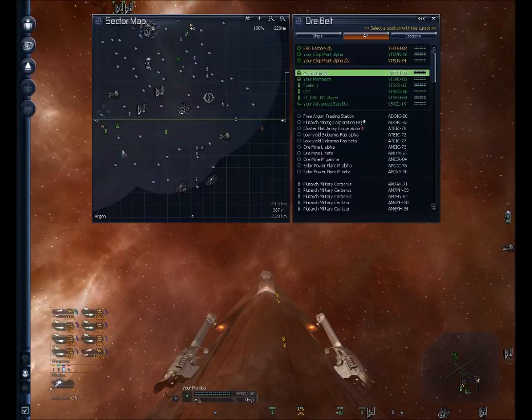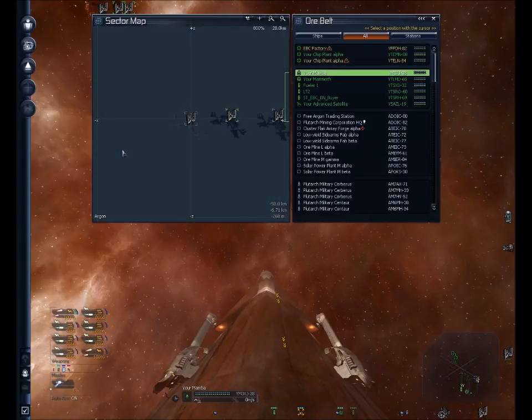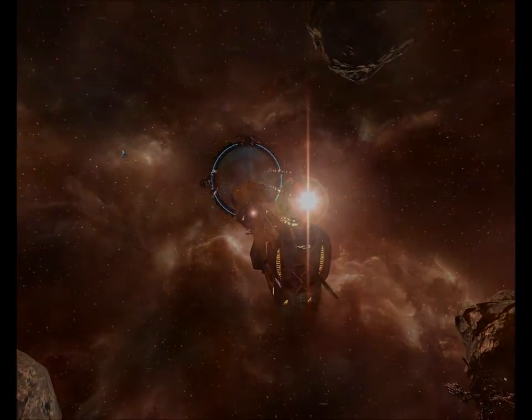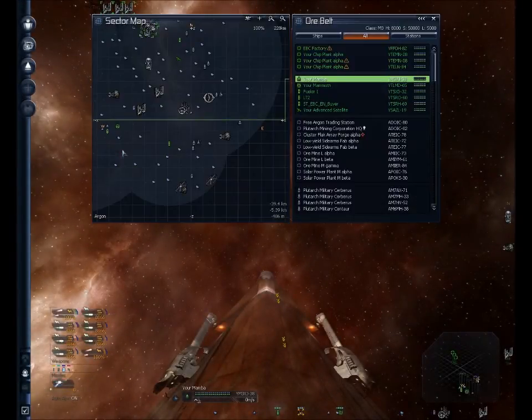And our third of many. I just want to check the spacing on what it looks like graphically, because that looks a little off there, but I think it's just the angle. Yeah, that looks good. Command accepted. Alright, three of about what — 50? Oh, this is going to take a while.